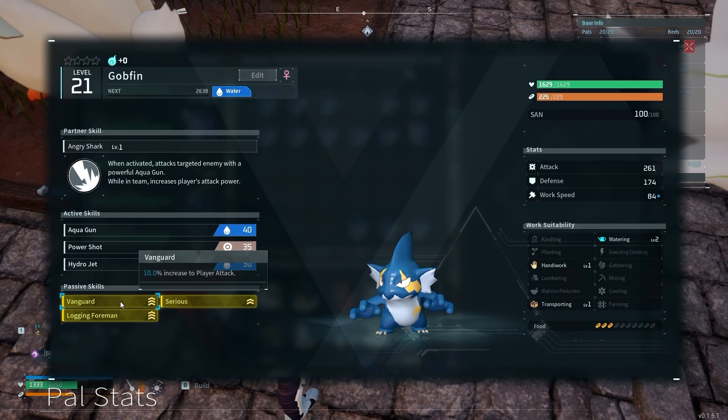One Pal caught my eye when scrolling through the deck: Gobfin. With his ability, I'd be able to boost my player damage without even needing to throw him out. If I do this build right, these bosses are about to be as pissed as Gobfin looks.